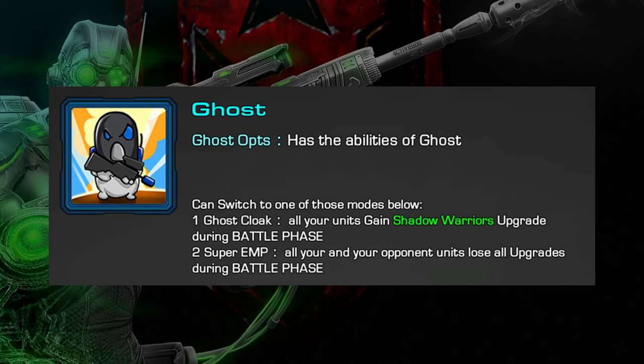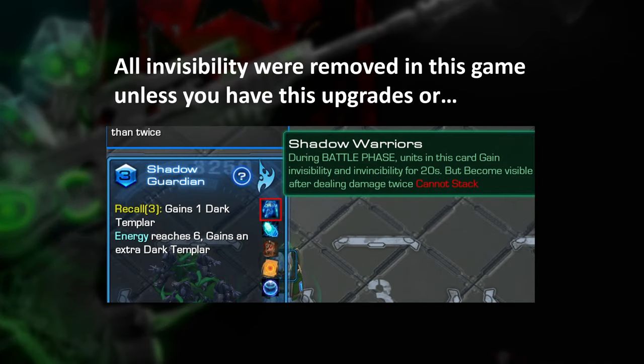To better use the hero Ghost, you first need to understand that all invisibility will be removed in this game unless you have the invisibility upgrade, or some units have their own ability.